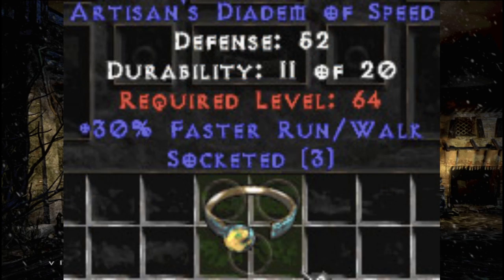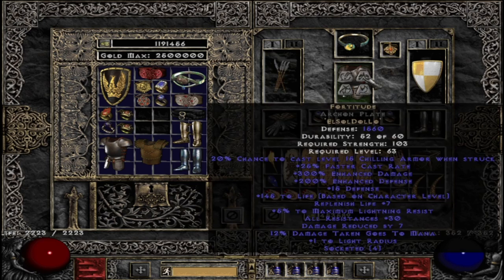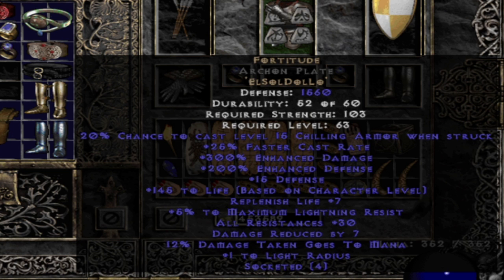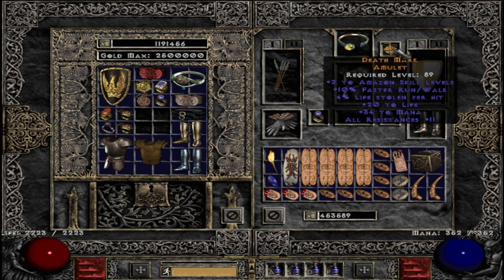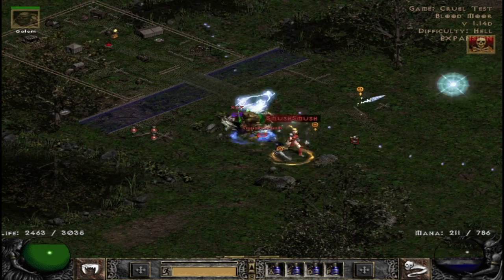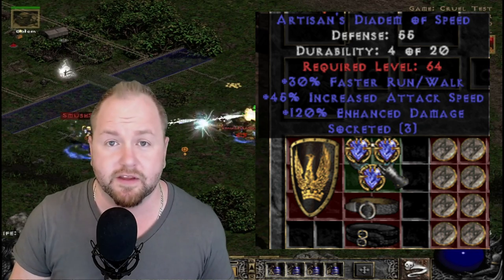Number 4: The Artisan's Diadem of Speed. Faster run-walk is important for characters who choose not to use Enigma. Amazons often favor armors such as Fortitude or ones with enhanced damage and attack speed, choosing those over Enigma for the damage output, making faster run-walk necessary. For certain matchups such as Necros, Amazons often over-stack their attack speed due to the slowing effect of Clay Golem. When filled with 4015 jewels, this is the perfect item for that, along with some other creative setups.